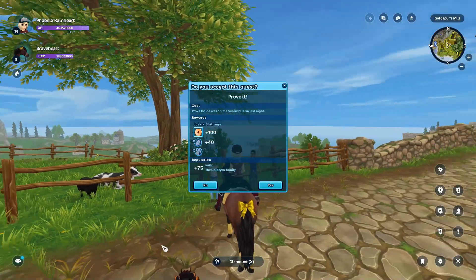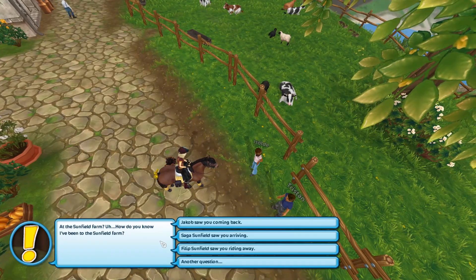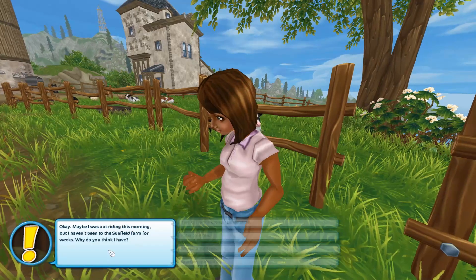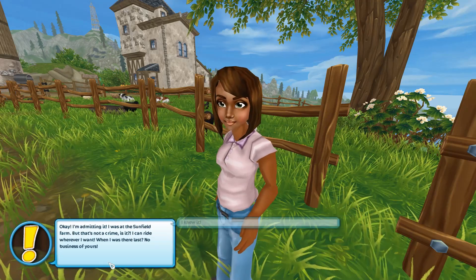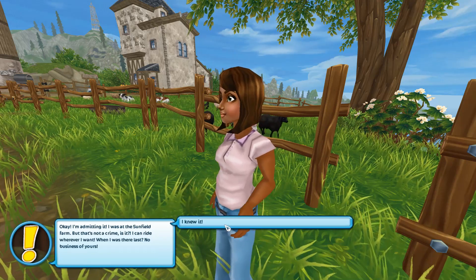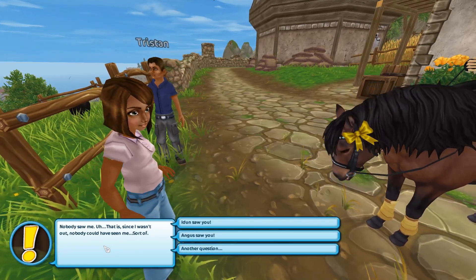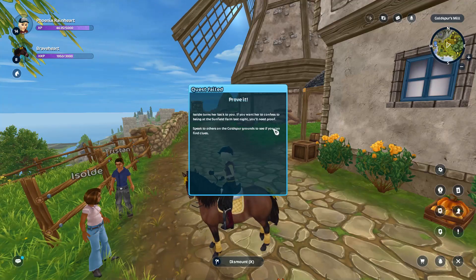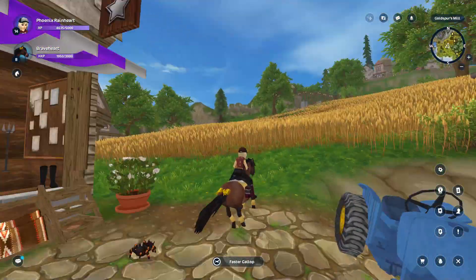Prove it was me who stole those chickens. You have no evidence. You're at the Sunfield Farm — how do you know I've been to the Sunfield Farm? Maybe I was out riding this morning, but I haven't been to Sunfield Farm for weeks. Tracks from a broken horseshoe — okay, I admit I was at the Sunfield Farm, but that's not a crime. Nobody saw me. Angus saw you. Mum and Dad always sleep like logs. Okay, so I need to get more evidence — I've got proof she was at the Sunfield Farm, but I need to find proof she wasn't home last night.